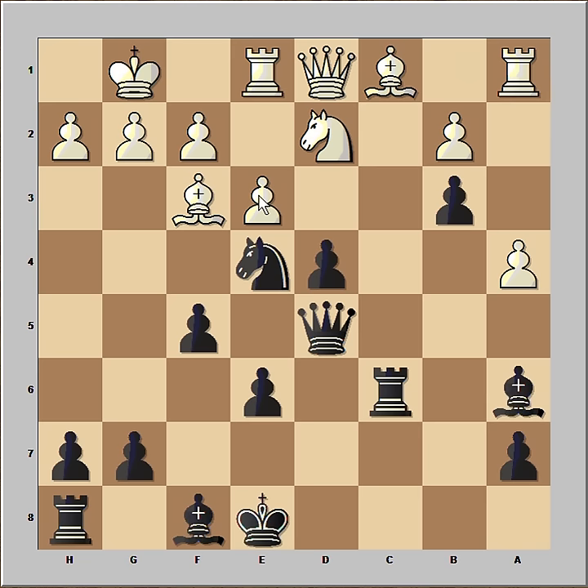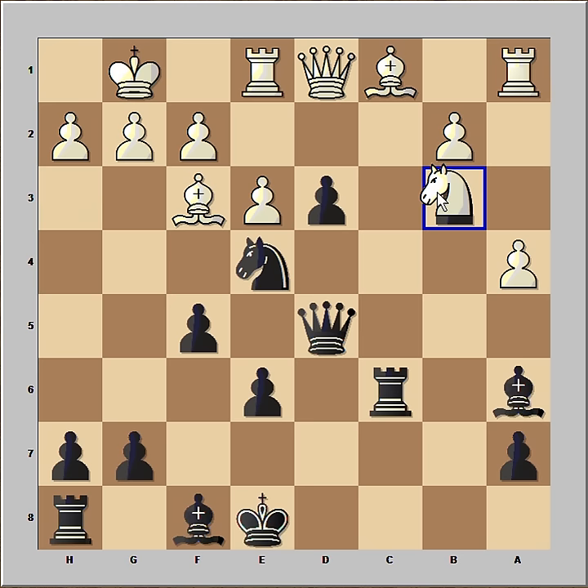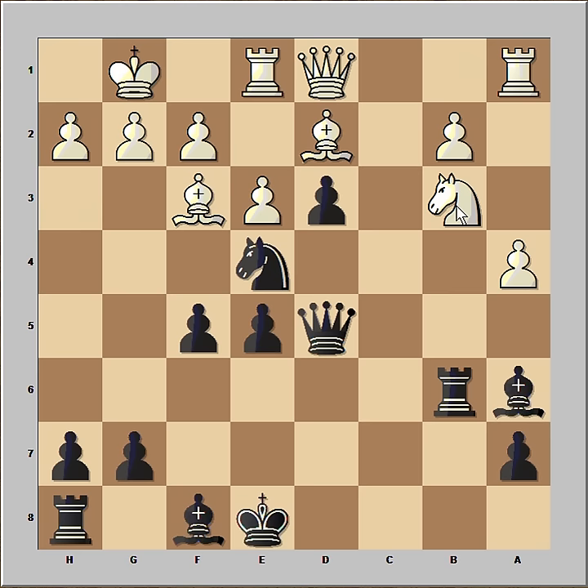White would like to capture on d4 but Kasparov played d3. Knight takes on b3. Knight would like to jump to d4. Kasparov played e5. Bishop to d2. Rook to b6 is attacking the knight. Where is the knight going? Knight to a5 would be played but the knight could be lost. So bishop takes knight. Pawn takes bishop. And knight to c1 was played.